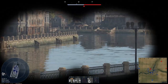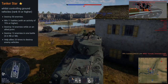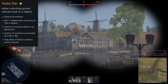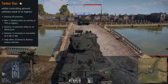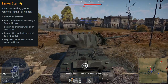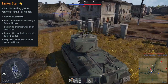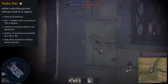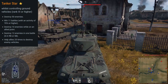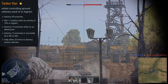Let's jump over to the Tanker Star section. With pilot and tankers, you will need at least a rank 3 or higher vehicle. For the five tanker tasks, you need to complete at least three out of five to earn a Tanker Star: destroy 50 enemies; win 11 battles with 70% activity or higher; destroy 10 enemies on an allied point — this used to be capture 15 control points, but no longer — instead you defend control points and kill enemy tanks while sitting on them; destroy 12 enemies in one battle, or six in RB or SB; and help allies destroy 25 enemy vehicles, meaning earn 25 assists.